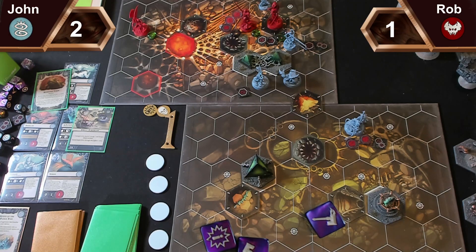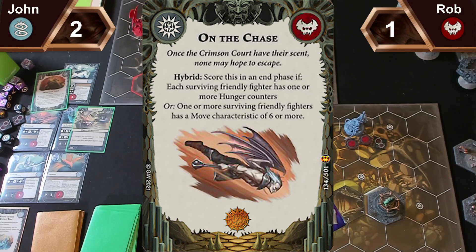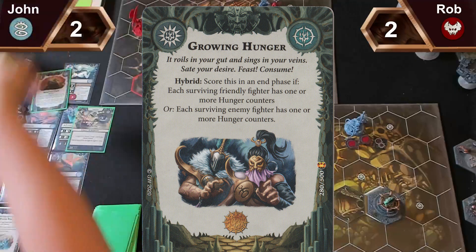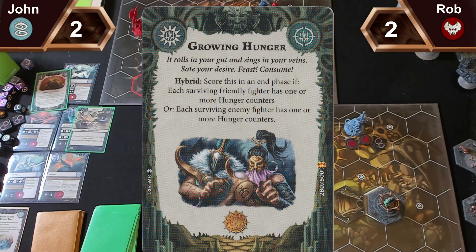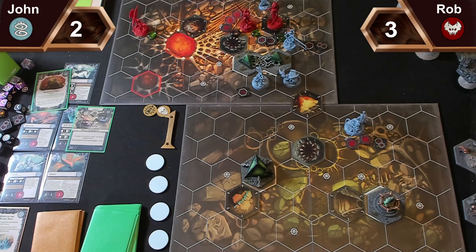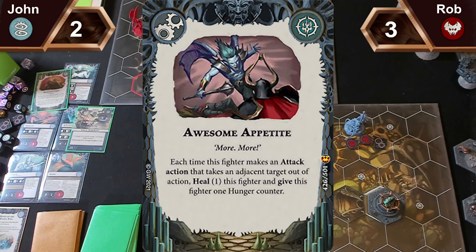So scoring — you went first, did you get anything? I get On the Chase — score this at an end phase if each surviving friendly fighter has one or more hunger counters. I got Growing Hybrid — score this at an end phase if each surviving fighter has one or more hunger counters. Tough objectives. I'm going to spend one and give Awesome Appetite to Prince Duval.